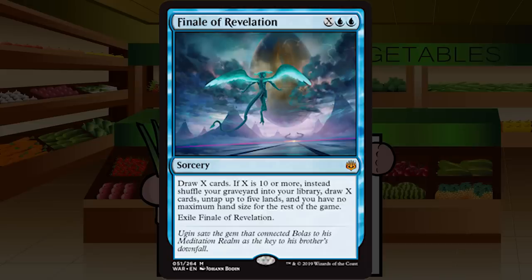Finale of Revelation is X blue blue for a sorcery at mythic: draw X cards; if X is 10 or more, shuffle your graveyard into your library, draw X cards, untap up to five lands, and you have no maximum hand size; exile Finale of Revelation. X is not equaling 10 in limited — it's just not. So this is basically a worse version of all your favorite draw spells — a four-mana Divination, or Jace's Ingenuity at sorcery speed instead of instant. C-minus for Finale of Revelation.